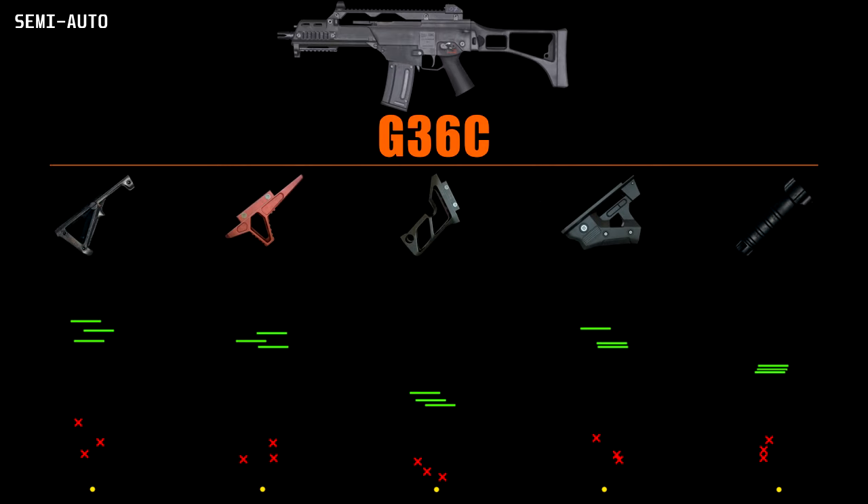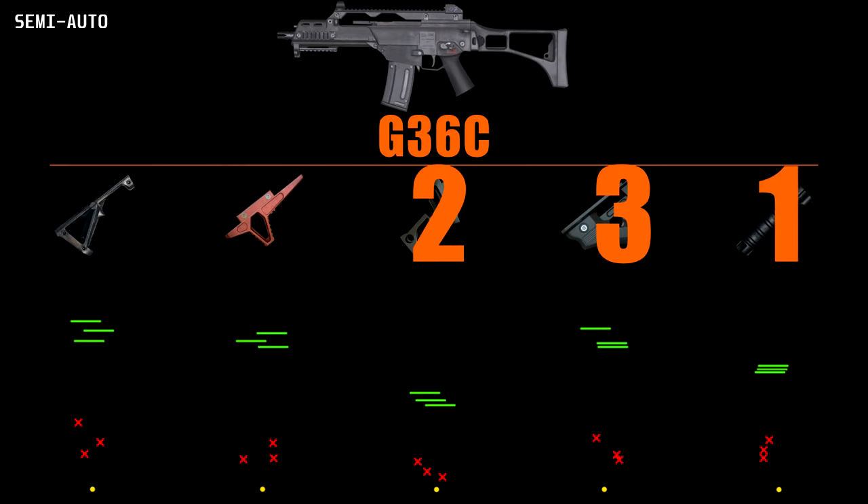On to the grips, and it is close at points. The vertical seems to have an edge only from straying less on the resting position over the lightweight. The angled also performing surprisingly well. My ranking here is: vertical, lightweight, thumb, angled, half.